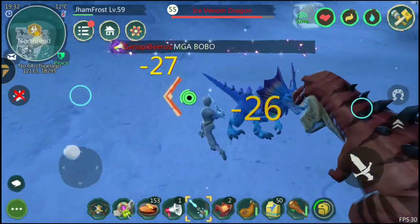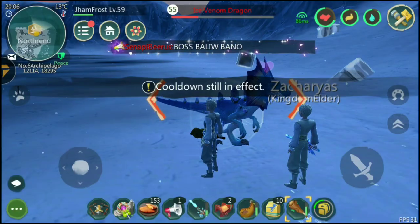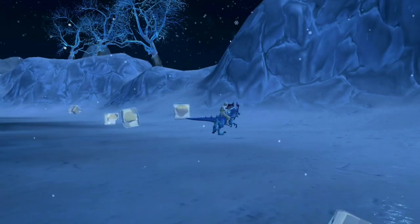You can spot Ice Phantom Dragons everywhere in Northrend. Deal 7% of the damage and use the Bullying Club to stun, followed by using the Feeds, then use Shadow — and ta-da!